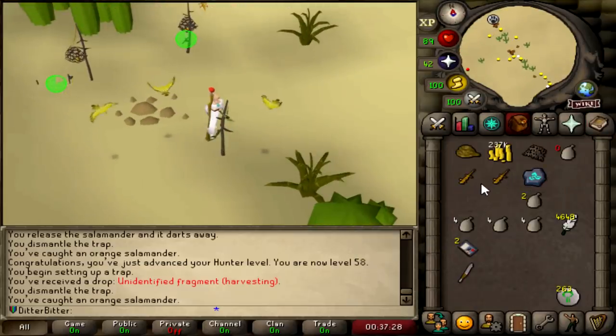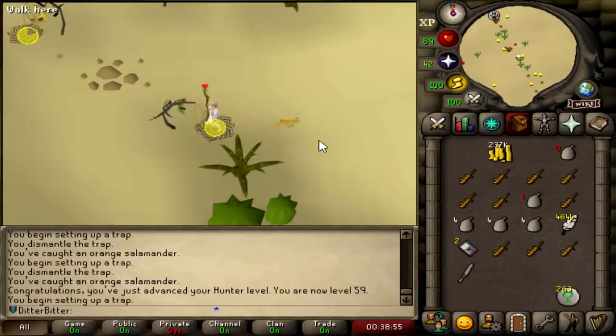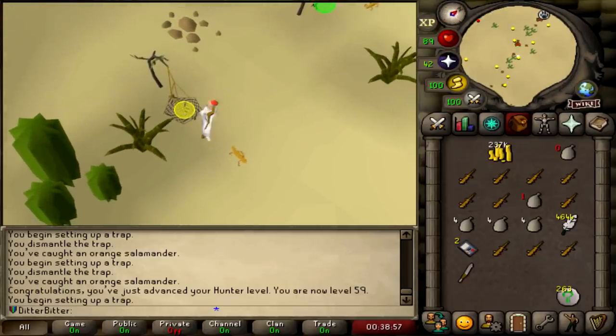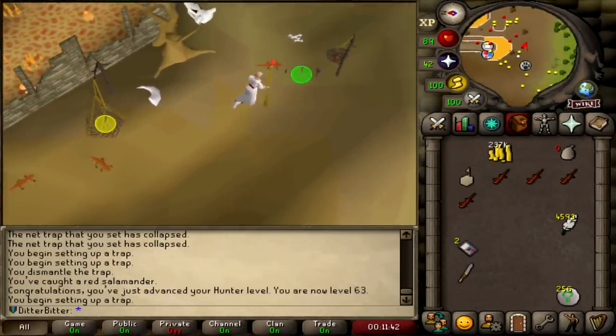Another Unidentified Fragment harvesting. That might be another Chinchompa relic - yeah, it is. 6.6 out of 8k. 59 Hunter. Let's go get a Red Salamander. Catch a Red Salamander, 25 points. Nice, that's 63 Hunter, which means I can go move over to Red Chins now, which is nice.